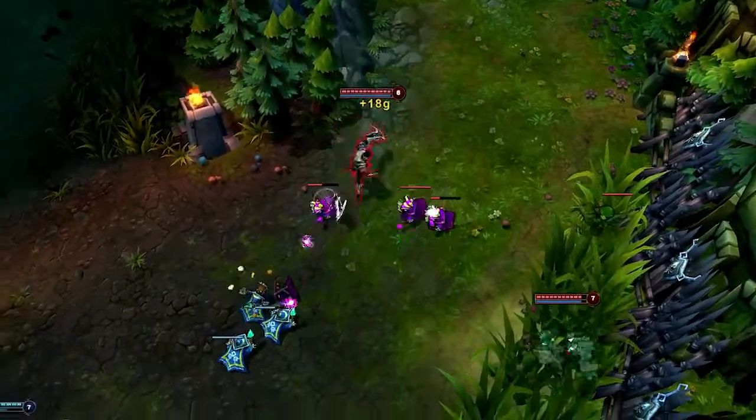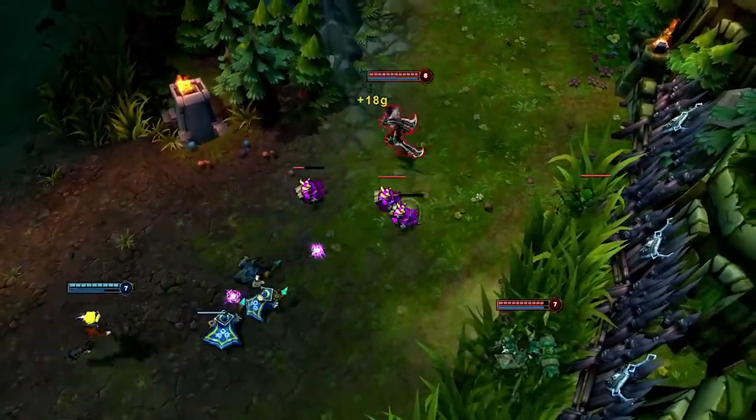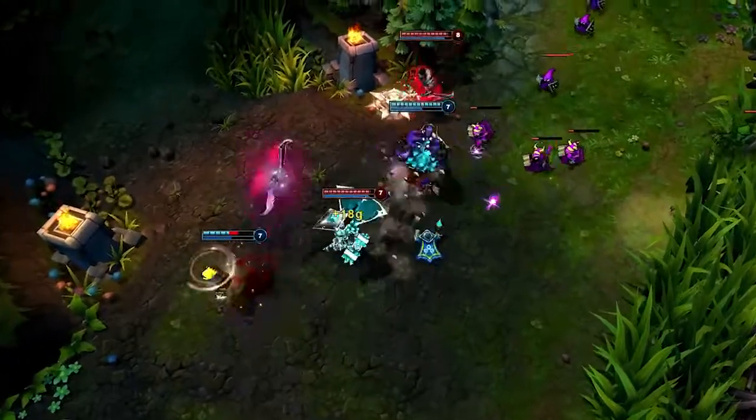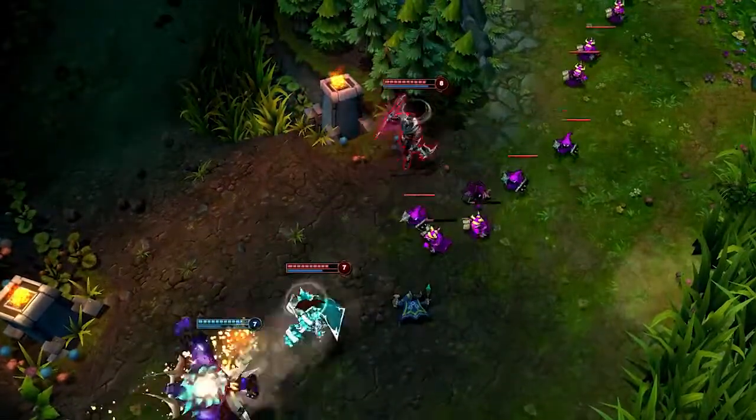When fighting against Draven in lane, crowd control is your best friend. As Draven opens onto Ezreal with Spinning Axe, Alistair rushes in with Headbutt and Pulverize, completely stopping the push.